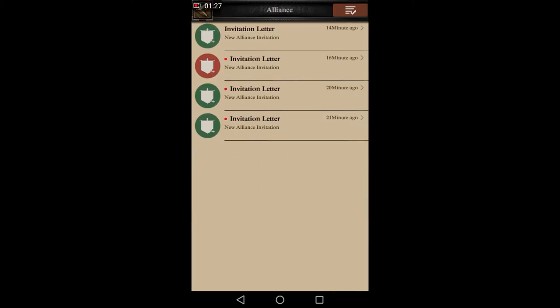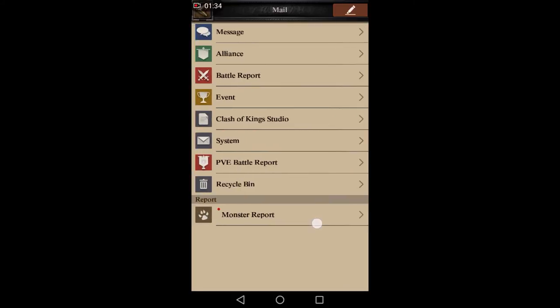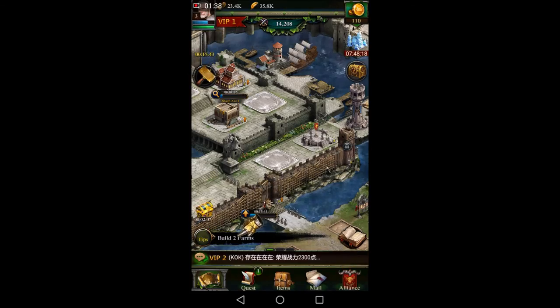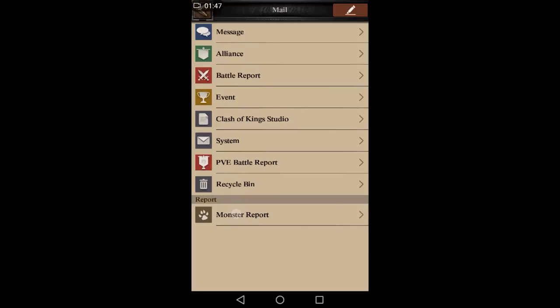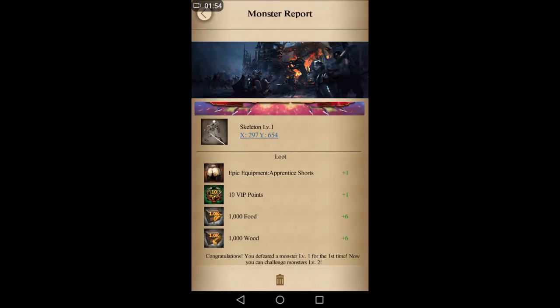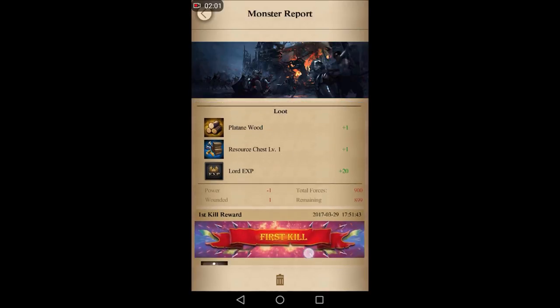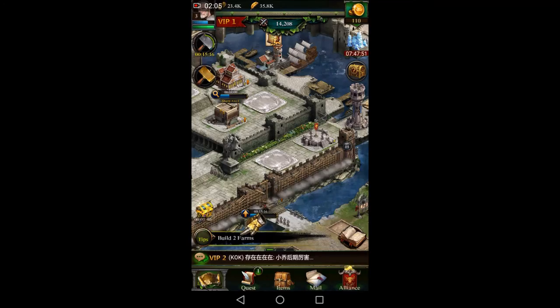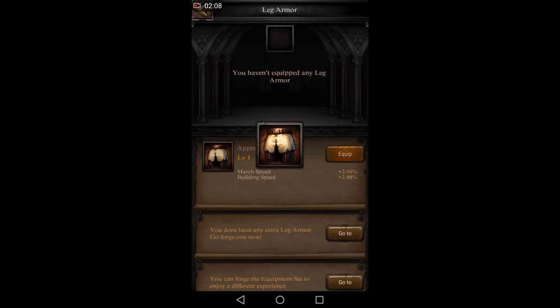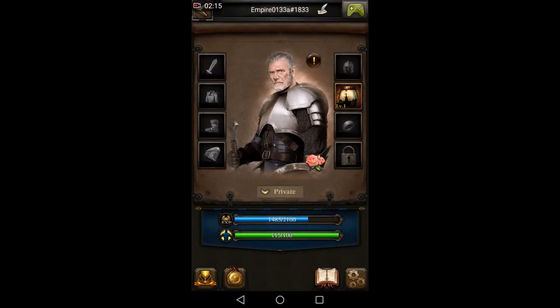Check your messages — sometimes you have to pull it down so they can load. I've got quite a few alliance invites. I'm not going to join anyone yet because I want to spend some time looking at the different alliances. Also, while you're waiting, make sure you kill monsters, because recently they added that you can get epic equipment from killing monsters for new players. Equipment in this game is very, very important — make sure you focus a lot on it.